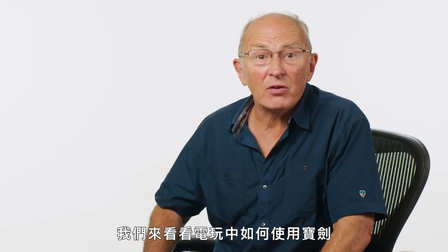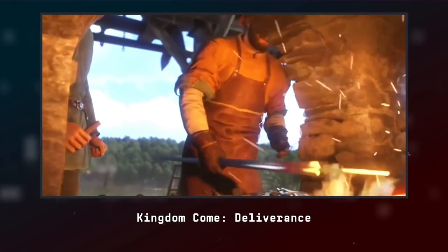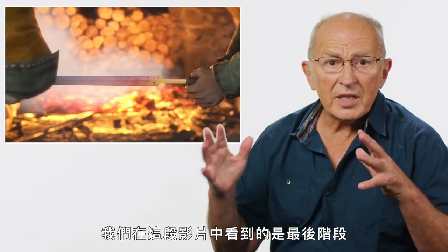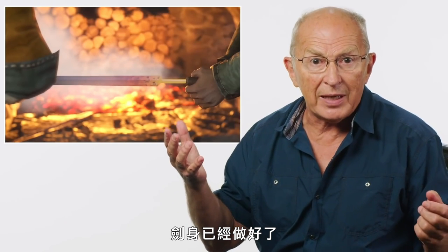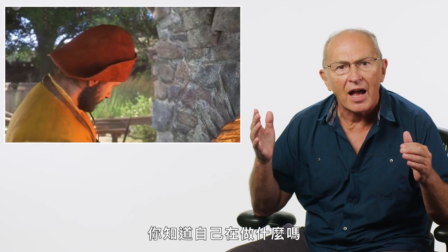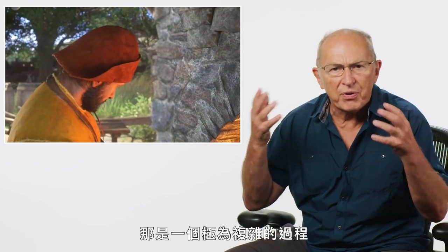Let's take a look at how swords are used in video games. Forging a sword — Kingdom Come: Deliverance. What we see in this clip is the finishing stages; the blade has already been made. What I like about this clip is these people clearly are taking care. High-status swords were made by alchemy — it's an incredibly sophisticated process.